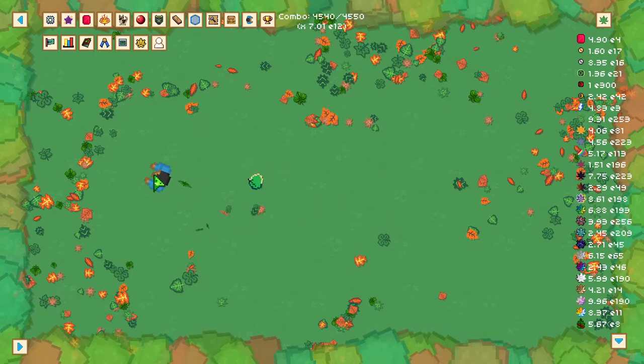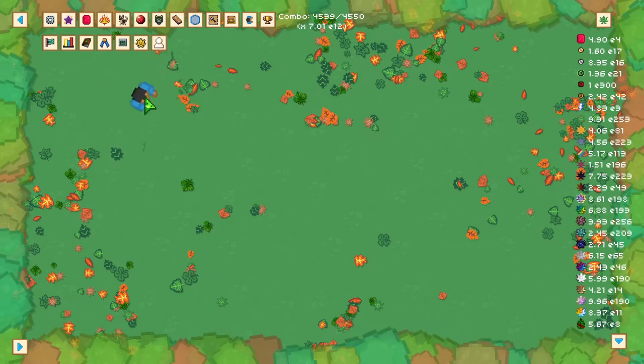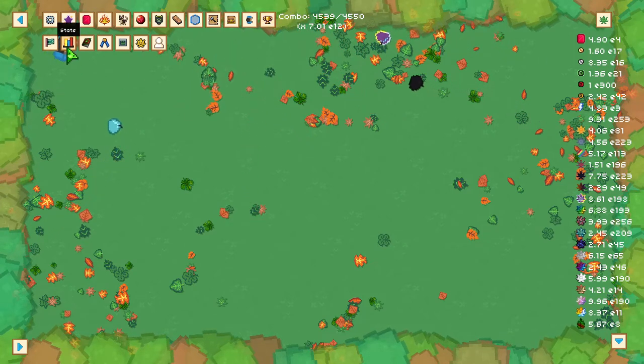We'll start with the top left. There are a lot of icons in the top left, mostly because I am late in this game, but the ones you'll only need to focus on are the gem shop, achievements, and the stats page.